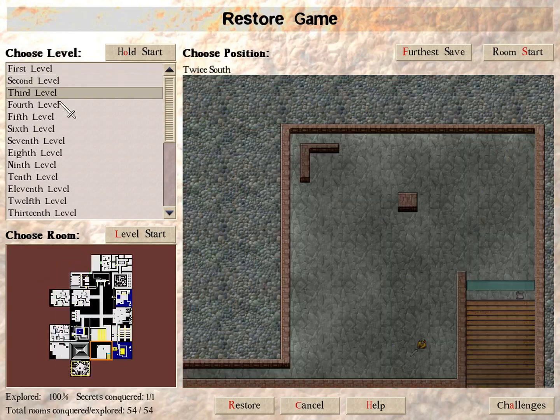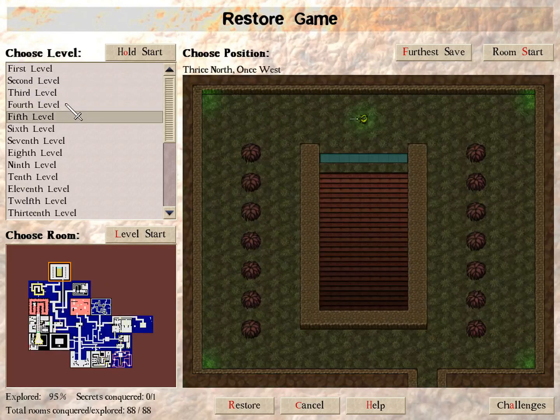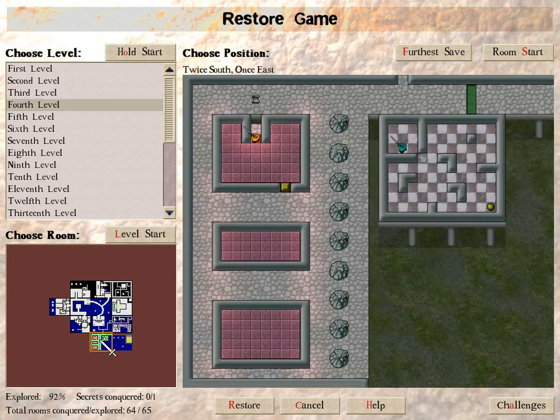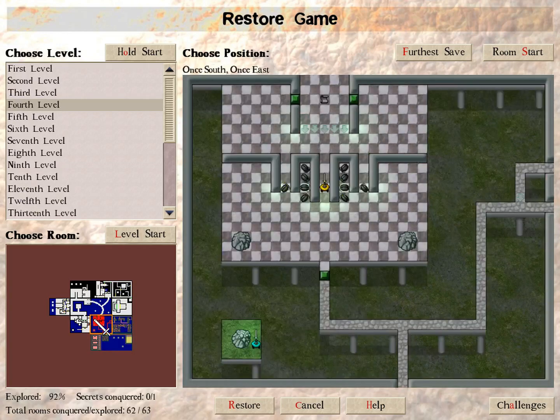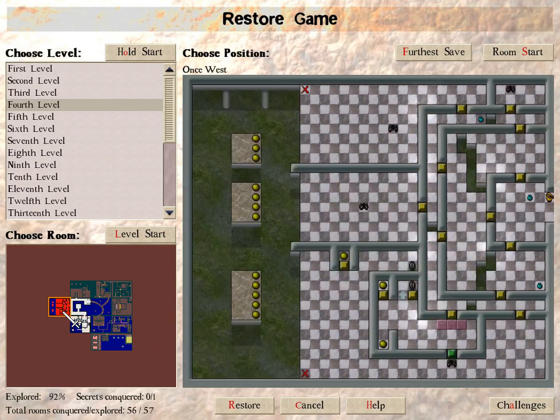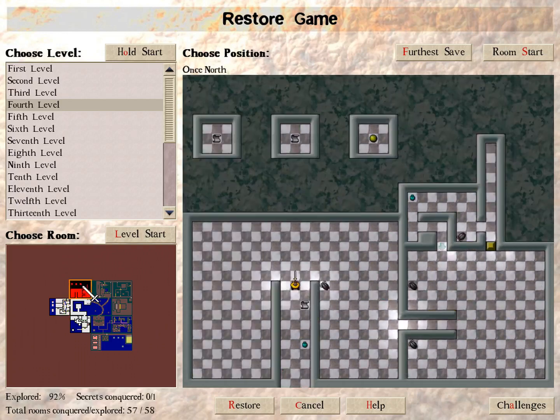I'm not sure how much of this will get done today. It could be all of it — I'm gonna guess it's probably not. So step one: locate secrets. Check for wall cracks. There is a secret on this floor. So anything that's not fully explored, or of course has secrets conquered — not all of them — is something I need to check.